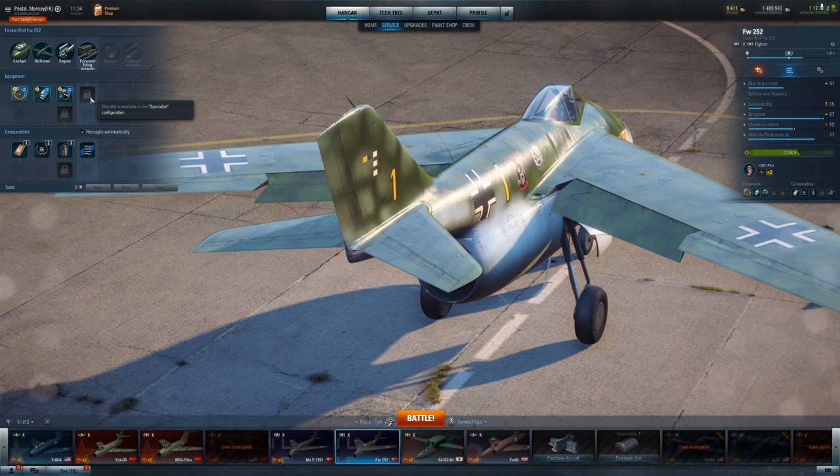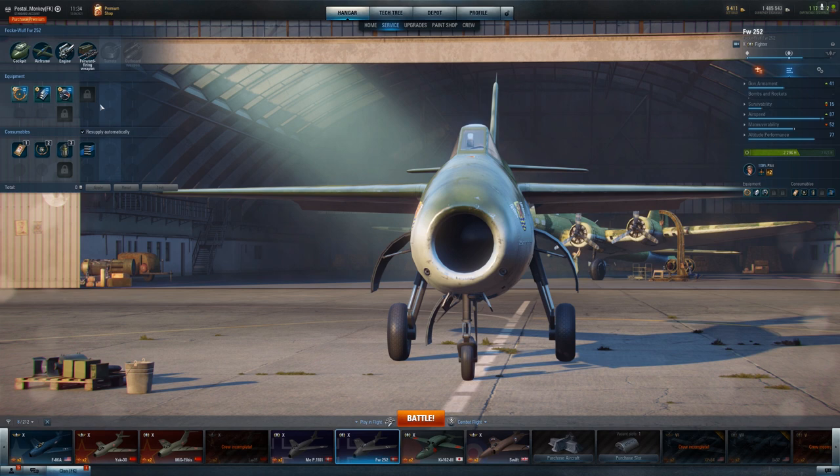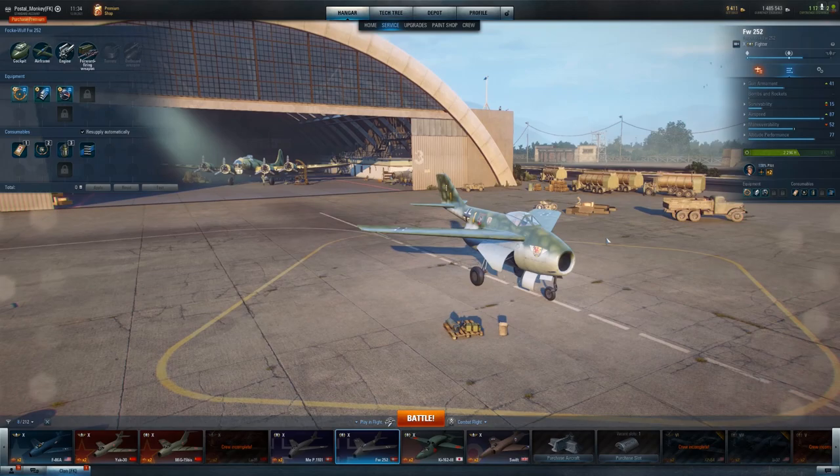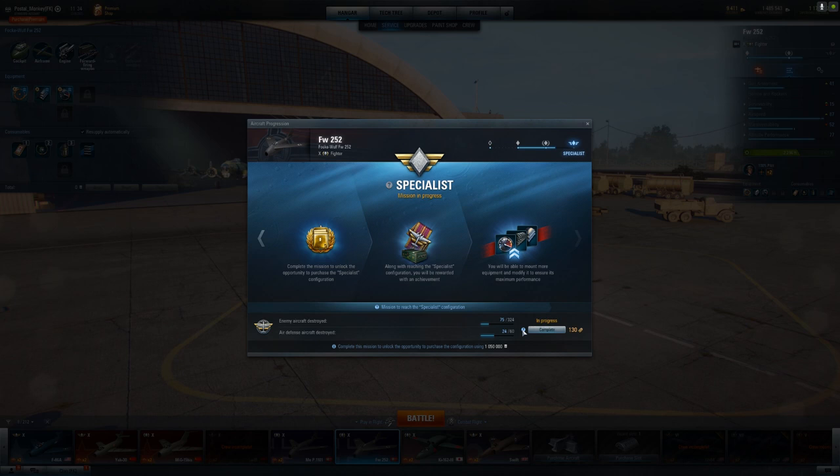That's actually my question for you. I'm pretty well locked into what I'm going to be doing with the pilot points and all the consumables and equipment slots, except for the forward firing weapons. I'd love to hear your opinion on what the forward firing weapon equipment slot should be once I do specialize this plane. I still need 250 more enemy aircraft kills and an air defense aircraft destroyed. Normally I get the air defense aircraft kills so quick in my fighters, but not nearly as quick in the 252 — those fighters are such pains in the butt.